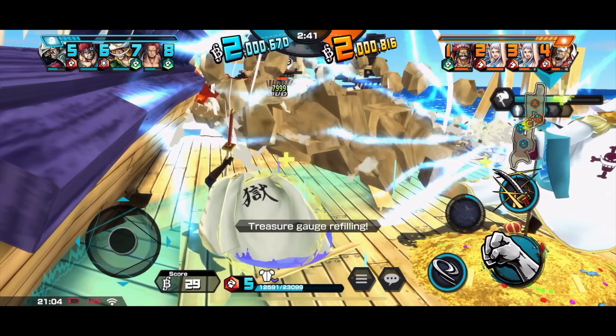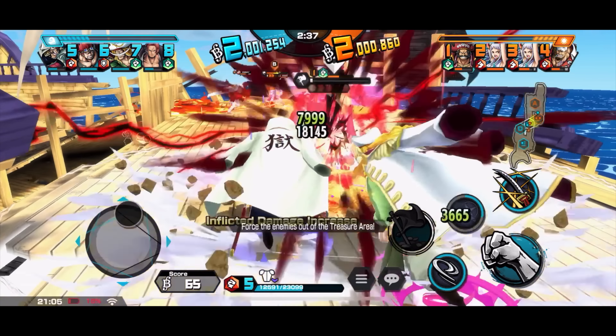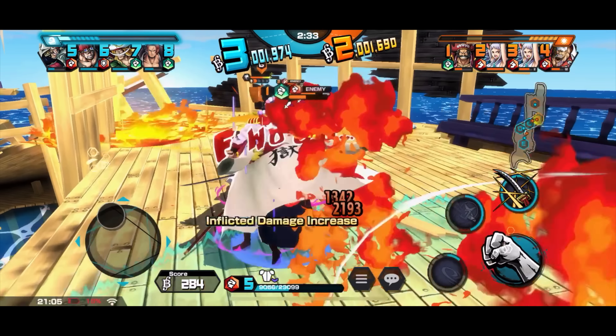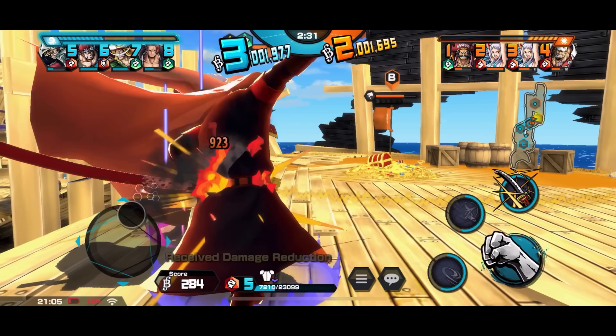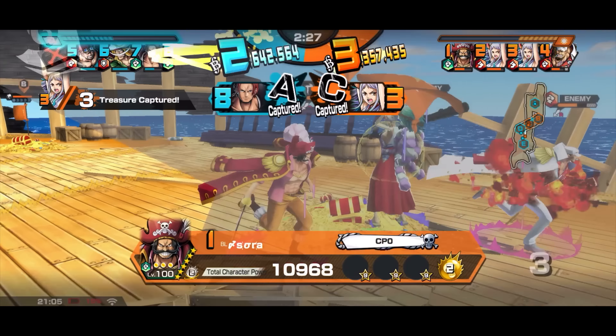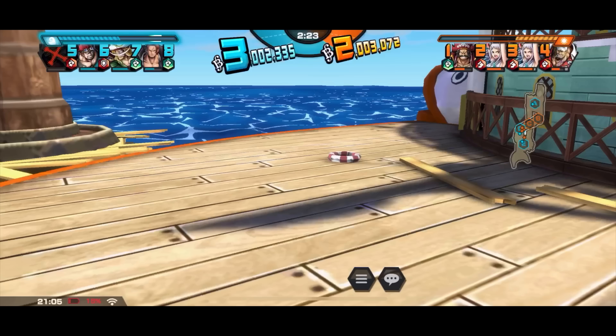Alter is saving his skill — perhaps he knows that his Whitebeard ally is going to use his skill as well, so he doesn't want to waste it. Unfortunately he was caught out there.